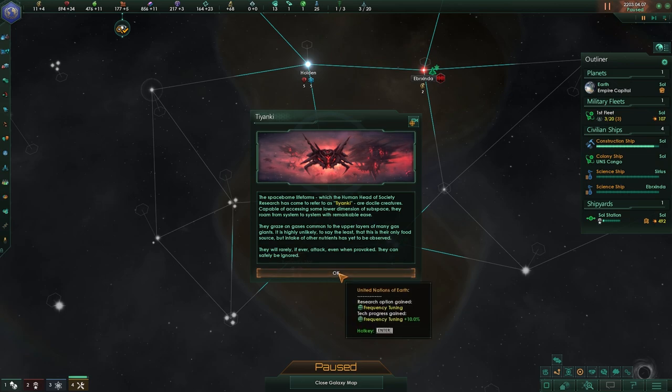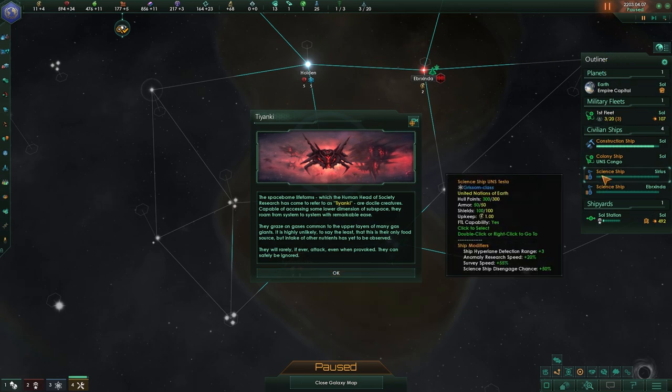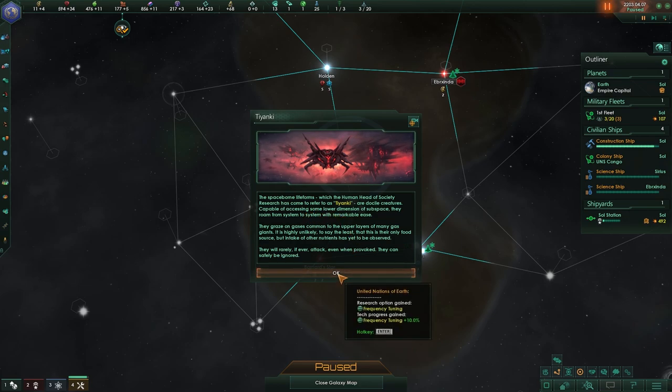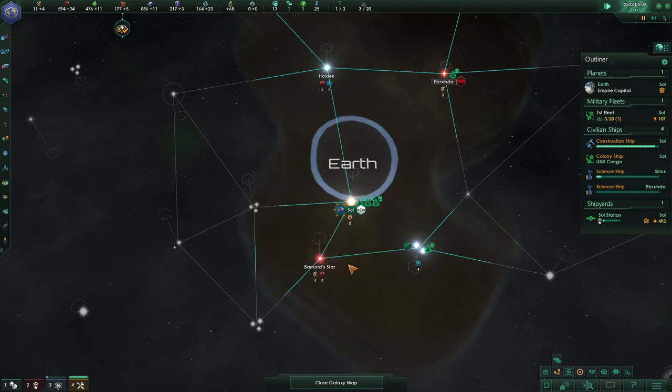Is there a way that we can actually upgrade the science ships? I don't think so — it is in Star Trek New Horizons, but it's definitely not in here right now. The space-born life forms, which the human head of society has come to refer to as the Taikani — Taikanki — because that's the easiest name ever possible. They are docile creatures capable of accepting the same. We got frequency tuning up by 10% — I think it's wonderful.